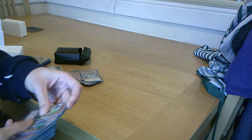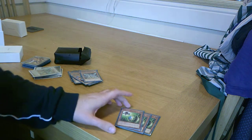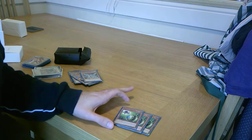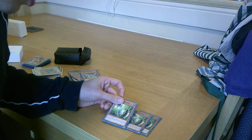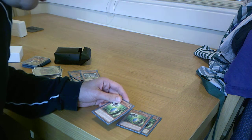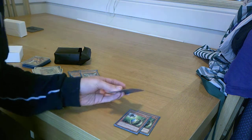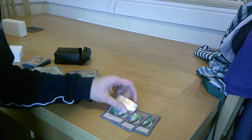Then we have three copies of Wheeler. Wheeler is basically a level three spammer. If you control a level three, which most of your stuff is, you can special summon this card from your hand. You can use a single monster to gain 600 attack, which is cool. I like that you can just special summon this card out.